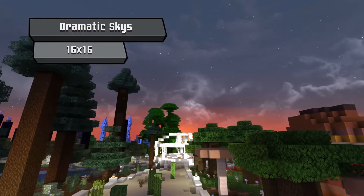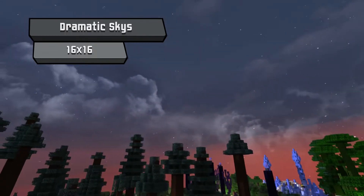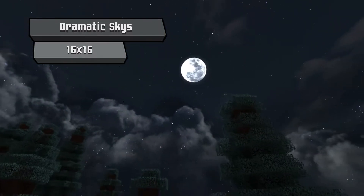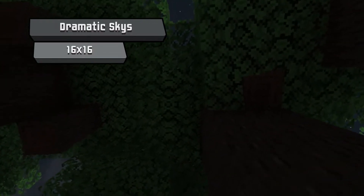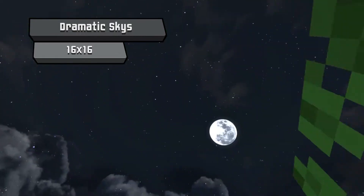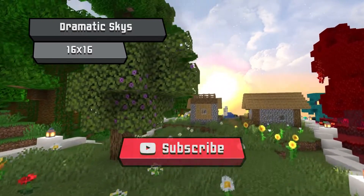Here I have in my map all the different skies and how they look — some of them look very unique and different. At night it looks stunning, and the sunset looks awesome during the day as well. Some biomes have their own variations of the sky, so you have to download it to check it out. I'm walking through all the biomes and some of them are a little bit different than others, which is a very cool thing about this pack.